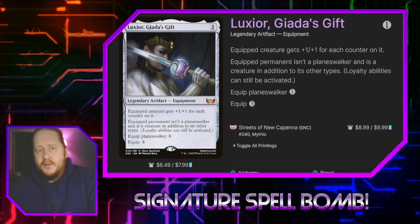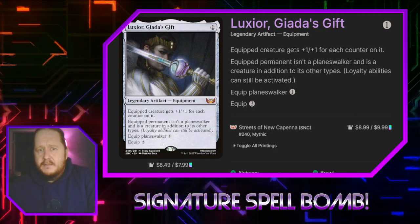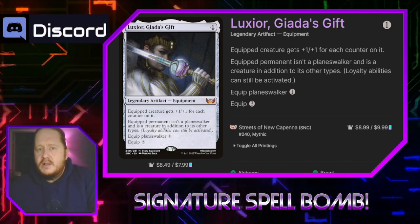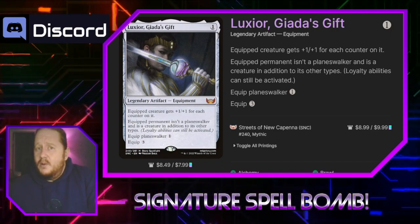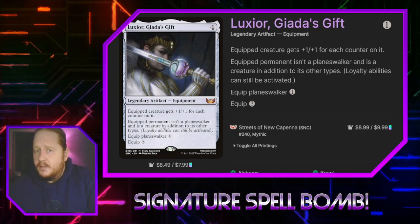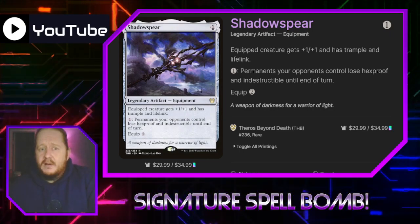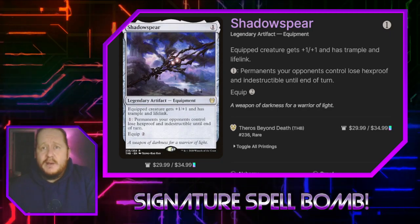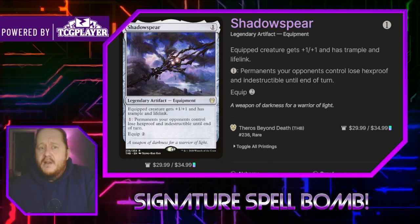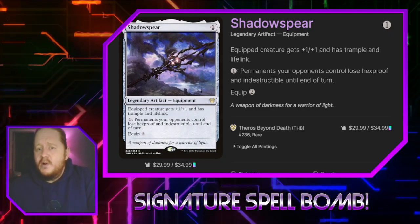Luxor Galda's Gift for one is a legendary artifact equipment. Equipped creature gets +1/+1 for each counter on it. Equipped permanent that isn't a planeswalker is a creature in addition to its other types. We can equip it to a planeswalker for one generic mana or to anything for three generic mana. Shadow Spear is another weapon Elspeth wielded — purely for lore — costs one, gives equipped creature +1/+1, trample, and lifelink. For one, permanents our opponents control lose Hexproof and Indestructible until end of turn, and equips for two.